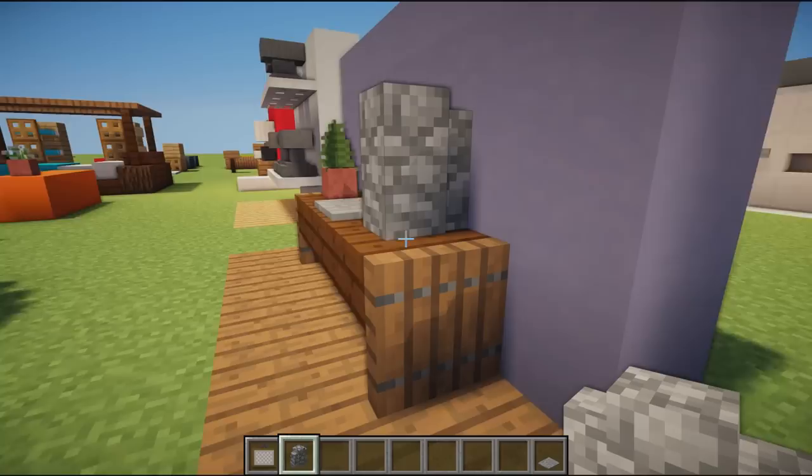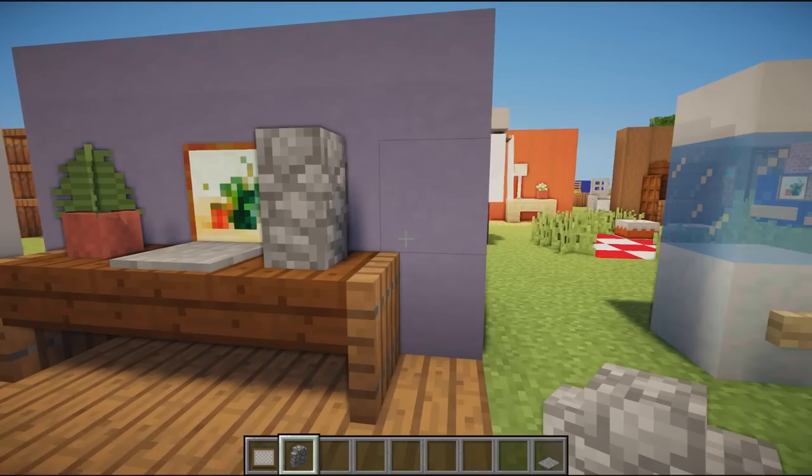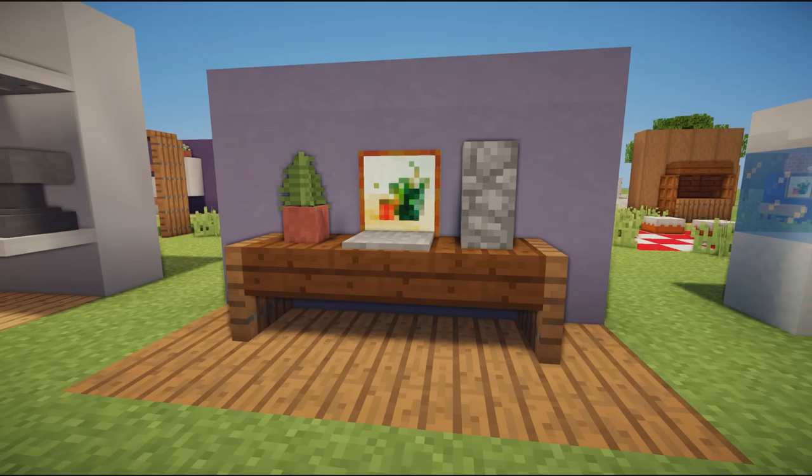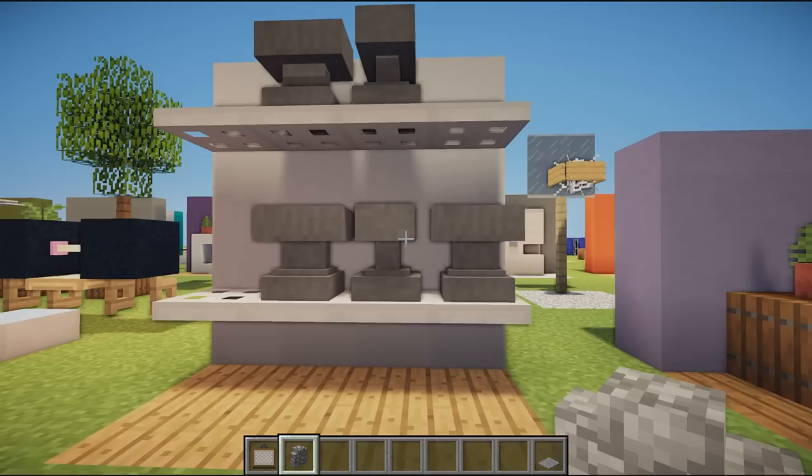We then have a nice computer design with a little desk. We have pressure plates and a painting to represent the monitor, and a stone wall which looks like a computer tower. It sticks to the wall a little bit, but it's Minecraft physics. It does look like a pretty cool computer design if you stand back.